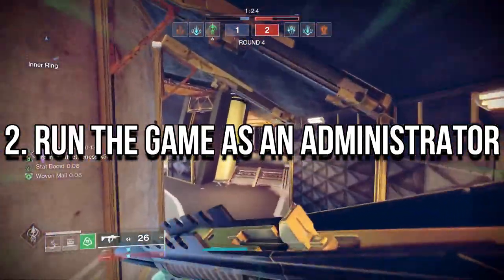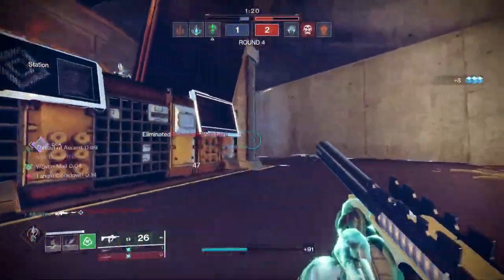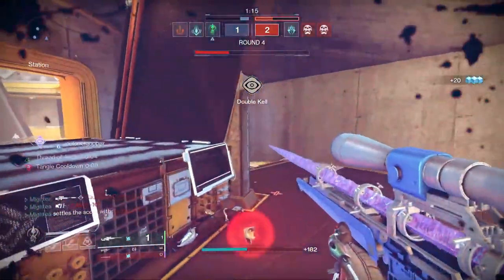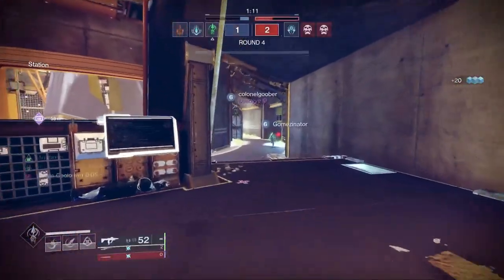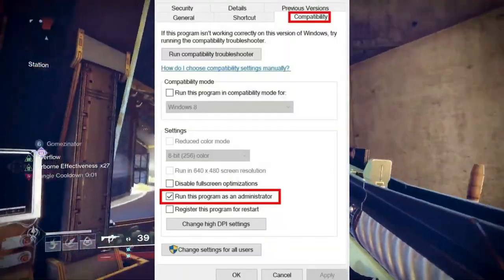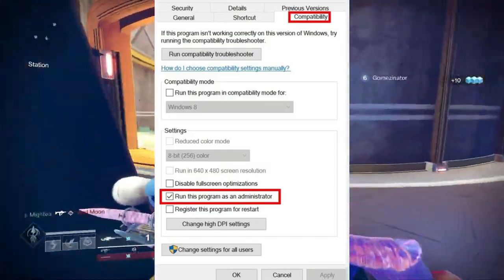Run the game as an administrator. You should also run the Destiny 2 Lightfall game executable file as an administrator to avoid user account control related privilege issues. To do this, right-click on the Destiny 2 Lightfall EXE shortcut file on your PC, select Properties, click on the Compatibility tab, and make sure to click on the 'Run this program as an administrator' checkbox to check mark it.